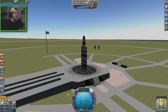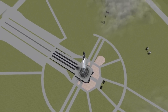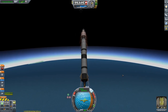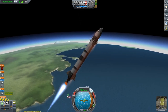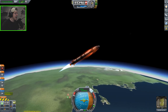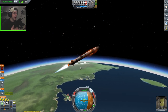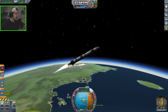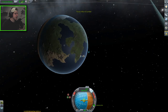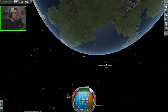We have Jebediah as our pilot once again — he seems to be our biggest contender for astronaut of the year. We're saving this craft as Moon Two Lander. I'll keep this launch as short and sweet as possible since we covered all the steps of getting into orbit in the last couple of videos. We'll throttle up, accelerate to about 100 meters per second, then start tilting toward the 45-degree marker on the nav ball around 10,000 meters, holding that angle until we hit about 80,000 meters altitude. Then we shut down engines and circularize with the second stage.